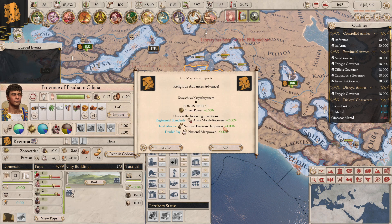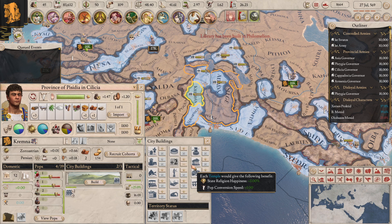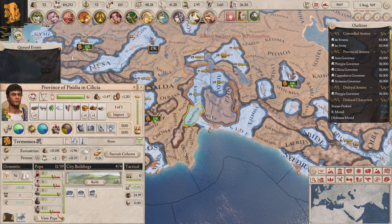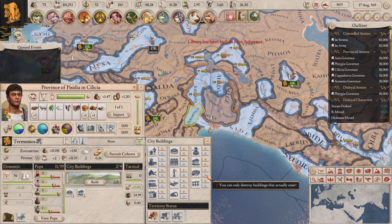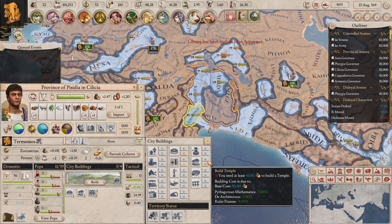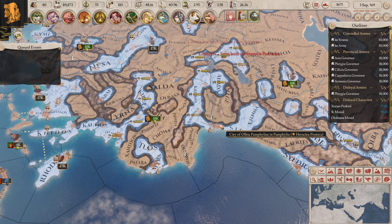Extra religion advances. We can get some manpower, freedom and happiness, army morale recovery - but I don't really want any of that at the moment. Here I'm going to get rid of these theatres, I don't need them. We'll get some more libs. I need more gold - more gold, more gold, more gold.